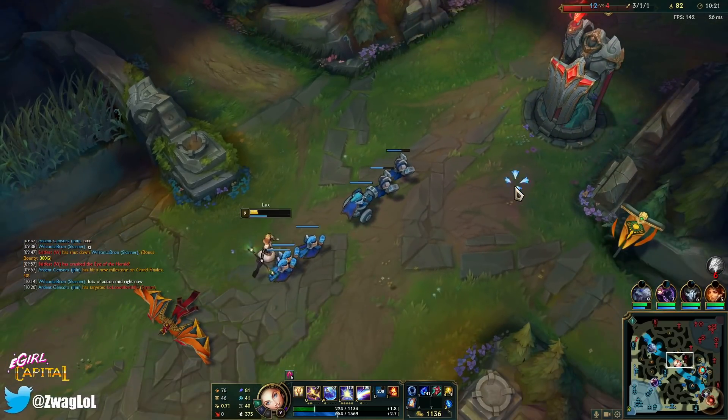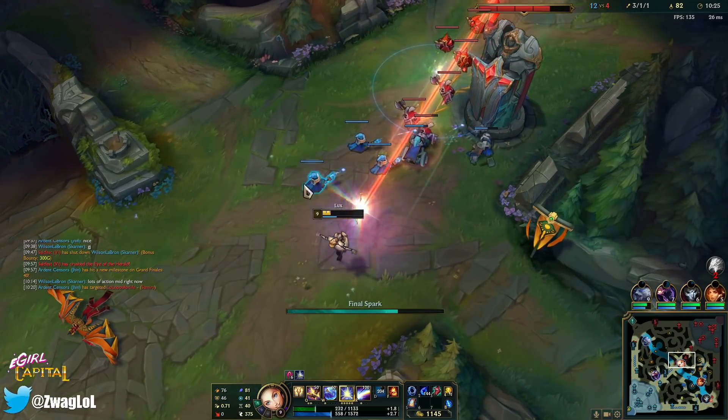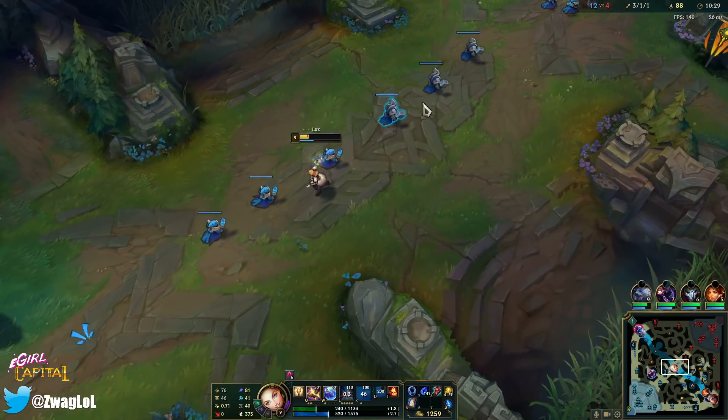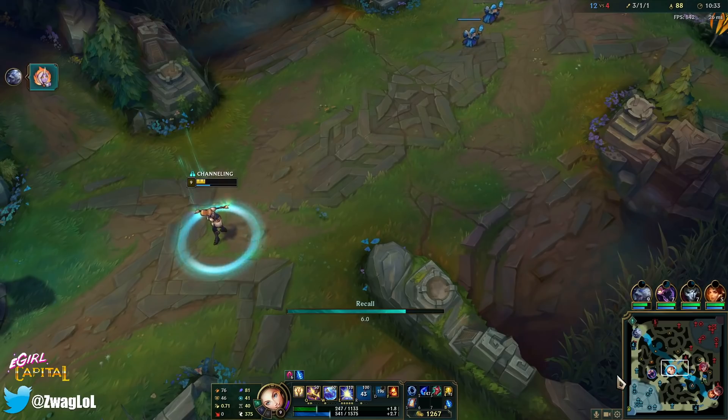Now I'm going to ult the next wave just to turbo clear. What you do is you throw your E on the front ones, then you ult the whole wave in a line and then boom. I'm not going to stay for plating though, even though I really want it — I will die.